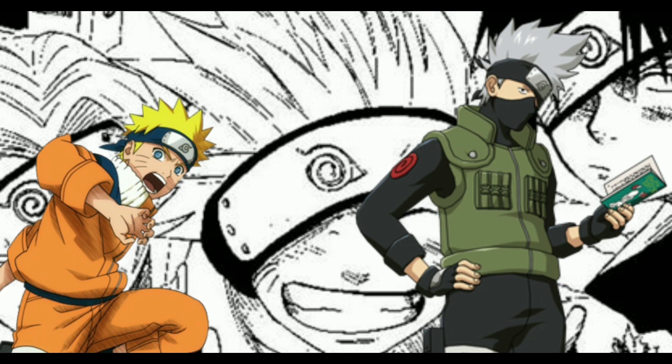Kakashi, unlike in the original, isn't late this time and gets things started. He explains the rules: 'This is the bell test. Basically you have to get these two bells from me. Attack as if you're going to kill me, or I'll fail you automatically.' Sakura raised her hand: 'Wait, but there's three of us.' Kakashi said, 'Oh yeah, only two of you will get the pass.' Kakashi yelled start. Naruto whispered 'Kotsubai Katana,' exposed himself, and ran straight for Kakashi. He cut Kakashi's arms and tried to throw him with telekinesis, but realized it wasn't working. Kakashi explained Jinkotsugan users cannot use abilities against each other, and punched Naruto in the gut, knocking him out.